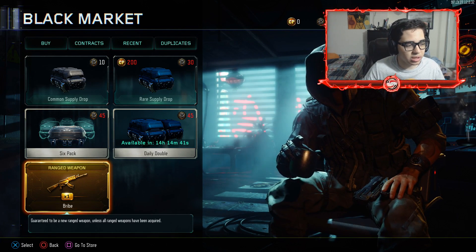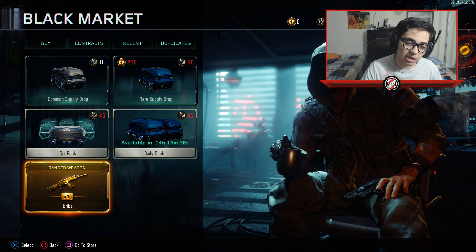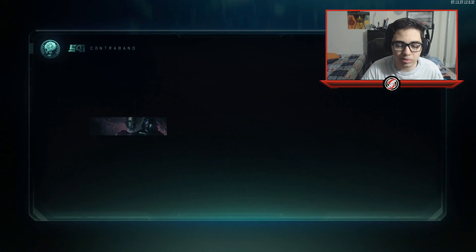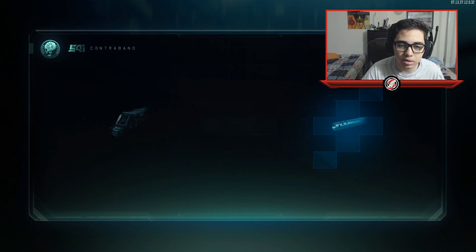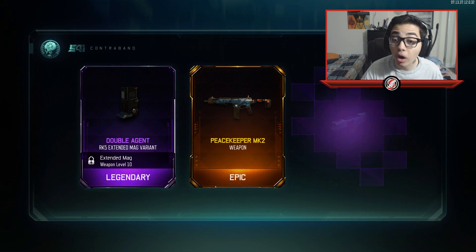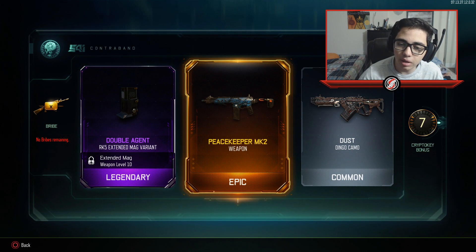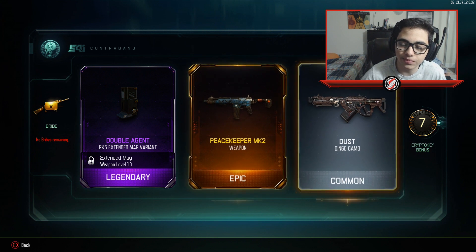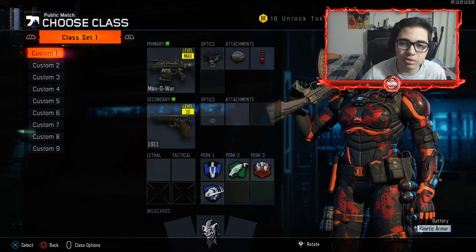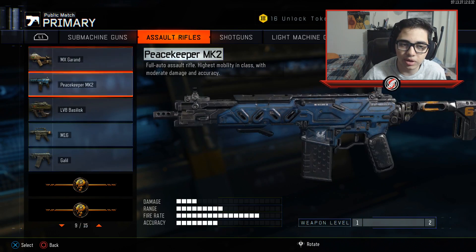Alright, now the big one — the main event. The Orange Open Bribes. Let's see what we can get here. I'm hoping for a Sten, or a KVK, or the M14 — either of those three is what I'm hoping. Come on, something good, something good. It's not showing what it is. Wait, what is that? Yeah, we got the Peacekeeper! Hey, okay! I was missing it — that's dope. You actually look at the Peacekeeper quite a bit. That's awesome. I finally got it on this account. That's sick. In all its glory.